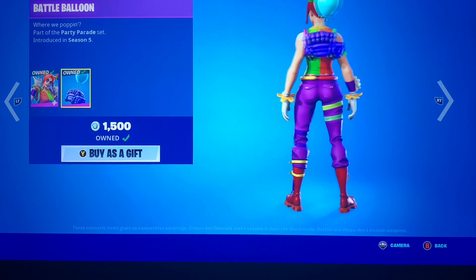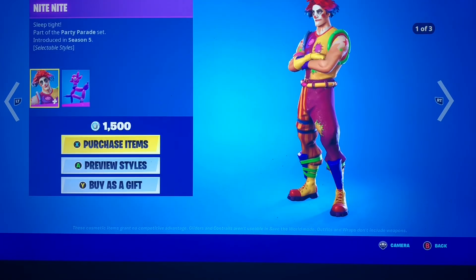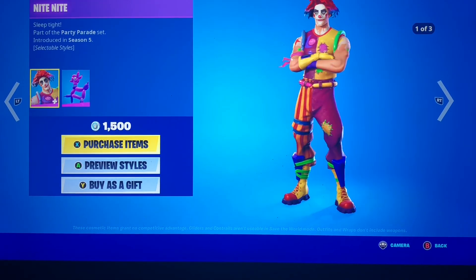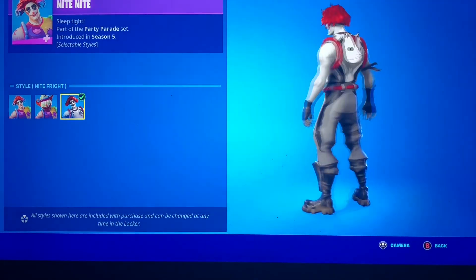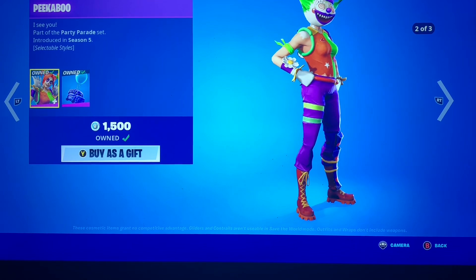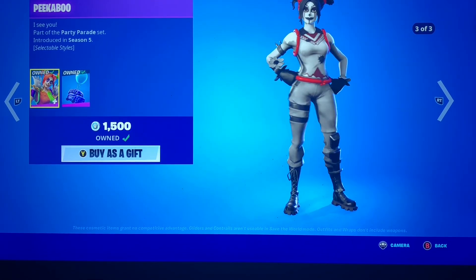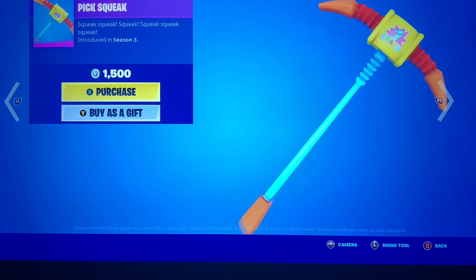The Peekaboo with the Battle Balloon — I really like this back bling. Night Night with the Balloon Llama. The male version definitely looks more like Pennywise. I'll let the female scroll through the different styles because I can't show you both at once, but very cool — I like that they got extra styles. You get the Pick Squeak pickaxe, definitely a pricey pickaxe.